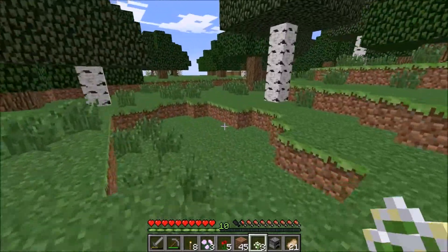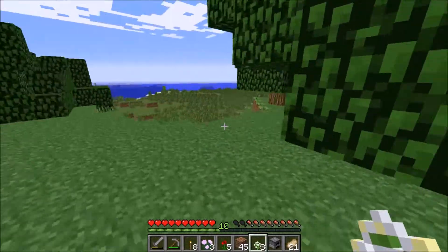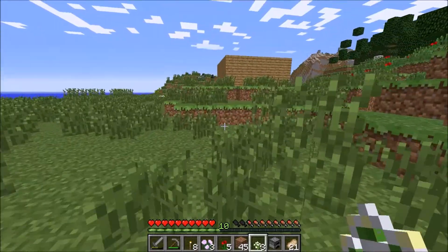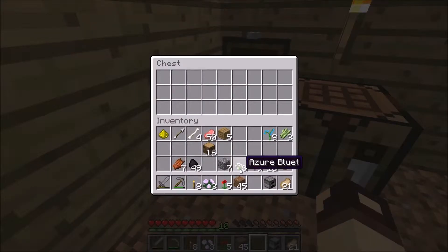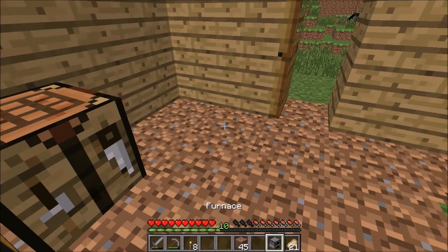Let's head back to the house and make a chest to throw all of our junk in. Then I think we'll start digging down and try to find some iron. Oh, it's a great field out here — we can make a farm. Let me figure this out. Plant the sugar canes. Hold on to the bones in case I find a wolf and can tame them.